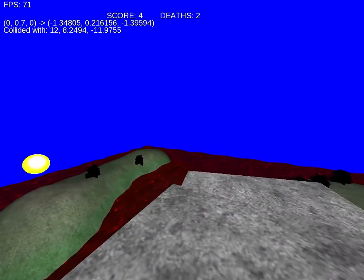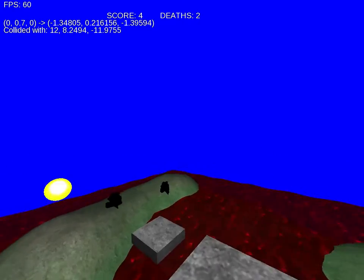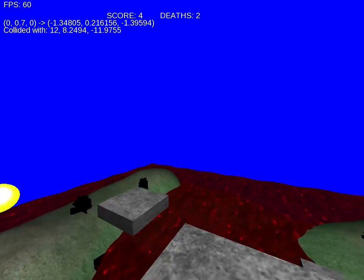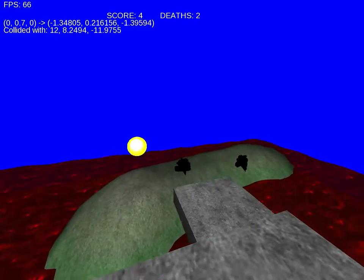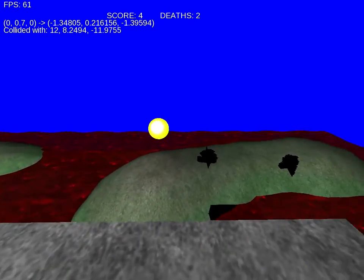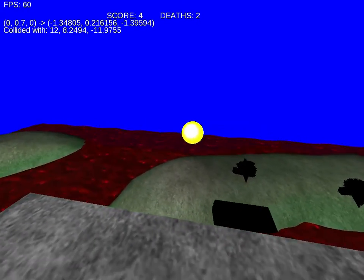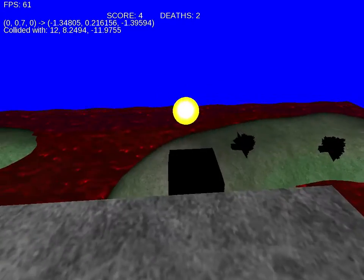I'm quite happy I can put the scene together quite easily. I also use the same glitch detection to check whether or not the player is touching one of these spheres. If it touches one, the score increases — it's quite trivial and easy to implement that kind of thing.